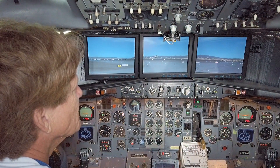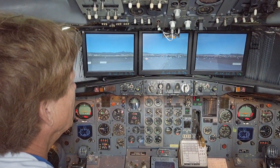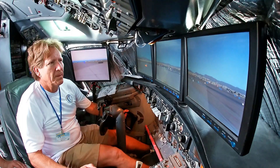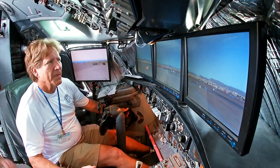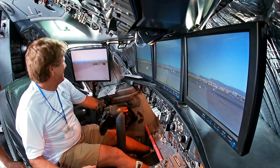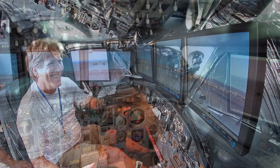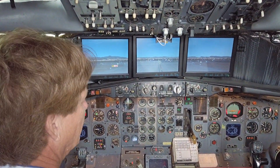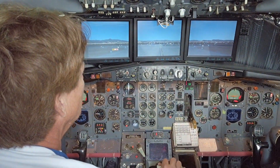We'll take this first runway right here. We're flying in Las Vegas so we're at McCarran. Stop here, take a look left to right — see if there's anybody ready to take off. All right, go ahead and pull out onto the runway. Our flaps are set for 15 degrees.